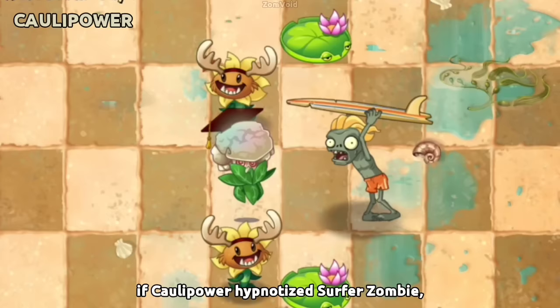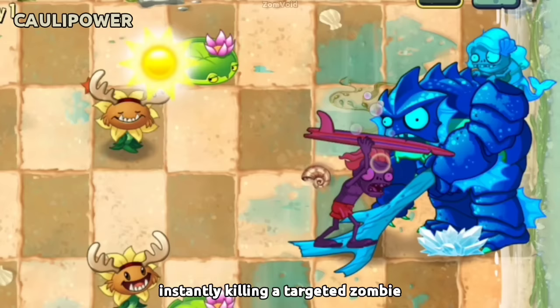If Kernal-pult hypnotizes Surfer Zombie, he can use his surfboard to crush a zombie, instantly killing the targeted zombie, and other zombies will have to eat the surfboard to get past it.